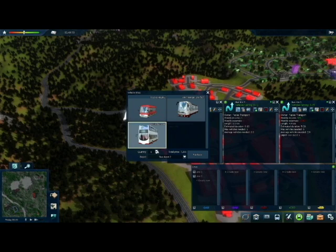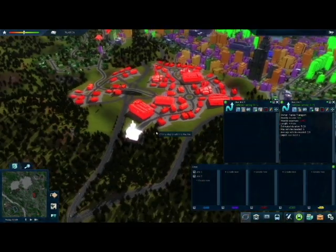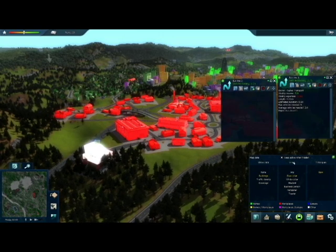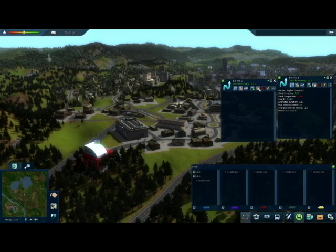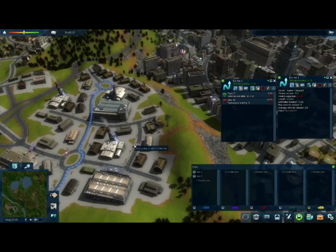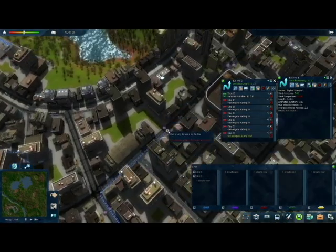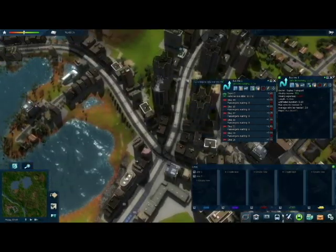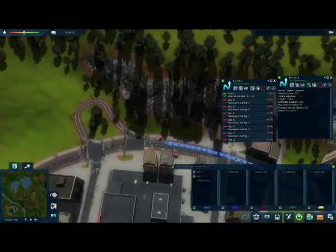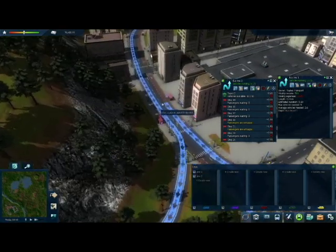First we need to add some buses to the line. I dare say this will have quite a lot of traffic, so I'm going to purchase ten of the large buses. We start at the depot, and there's our first stop, we've got our second stop, and down and here. There it is - that's the dropping off stop, and then it will be empty around the bus loop, and pick people up from that, unless of course there are people too lazy to cross the road.